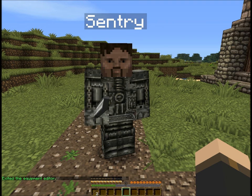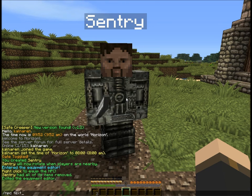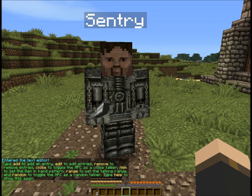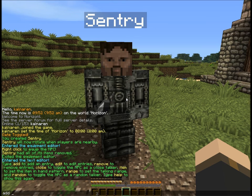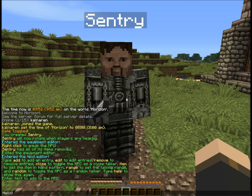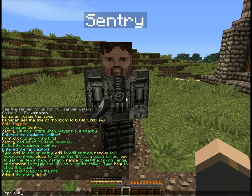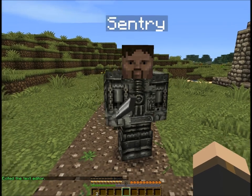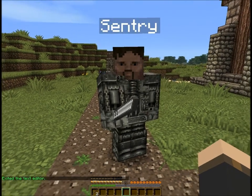If you want, you can bring up the text editor where you can add lines of text. So if you want to make him say hello, you can go npc text, then type add. It says enter the line of text, so you can make him say hello when he gets close. Then you type npc text again to exit the text editor. Always remember to exit an editor when you're in, otherwise you're going to start making mistakes and have weird things happen.